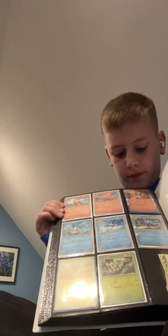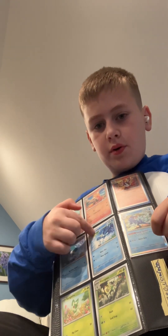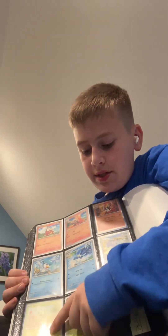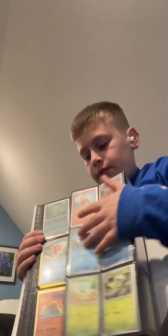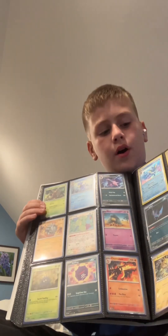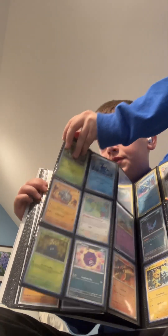And then if we go all the way to the back, we have more. We have Fuecoco, Crocalor, Skeledirge, Quaxly, Quaxwell, Quaquaval, Sprigatito, and a Meowth — I just need the Skwovet to complete the evolution. And then we have a lot of commons and uncommons that are really strong, and I like them a lot. I'll let you see all of them.